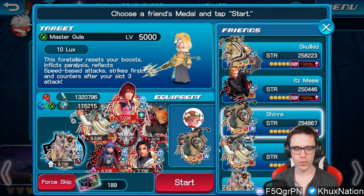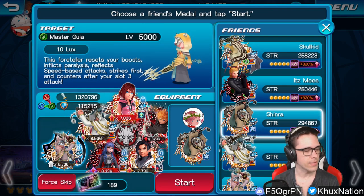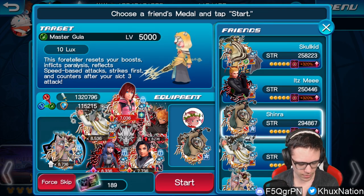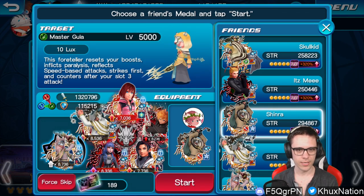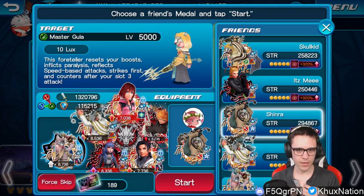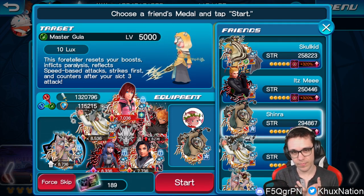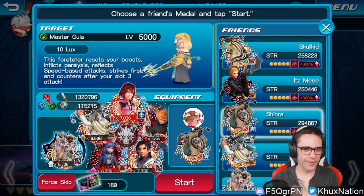Personally for me, Ghoulah was definitely one of the hardest, if not possibly the hardest, because of the fact that he's almost like a combination. His restrictions that he puts you in are a little bit of a combination between Ascend and Envy, so it's very difficult.